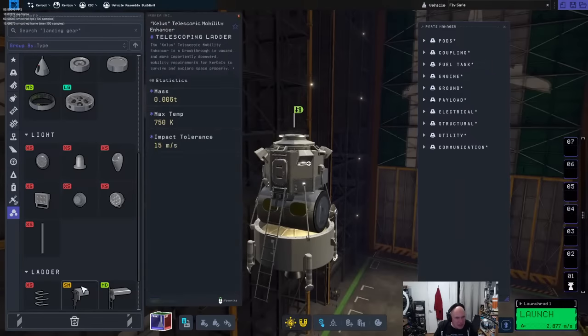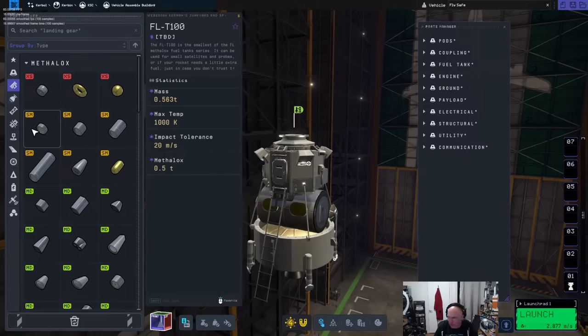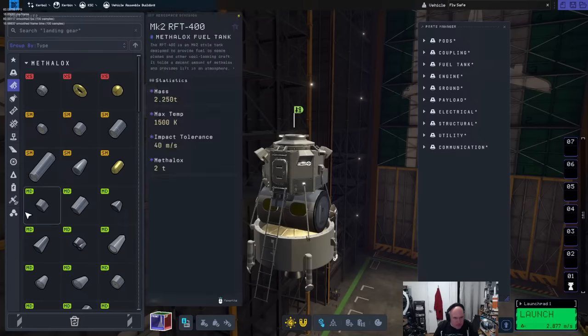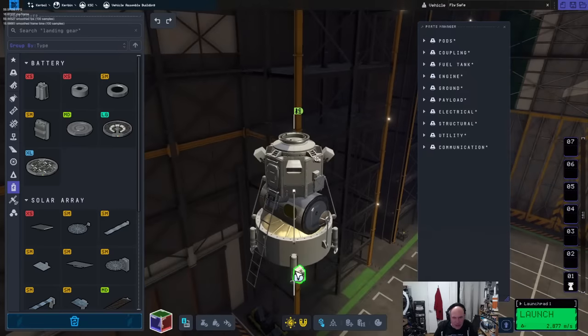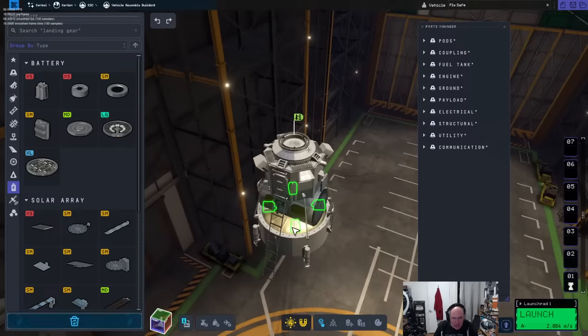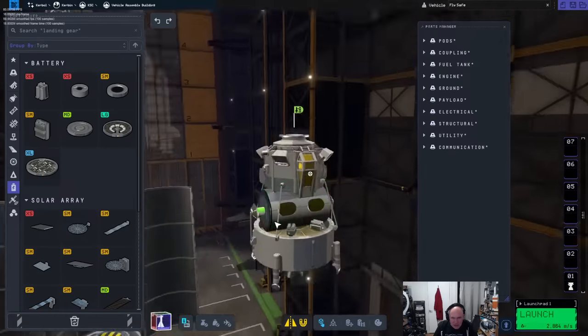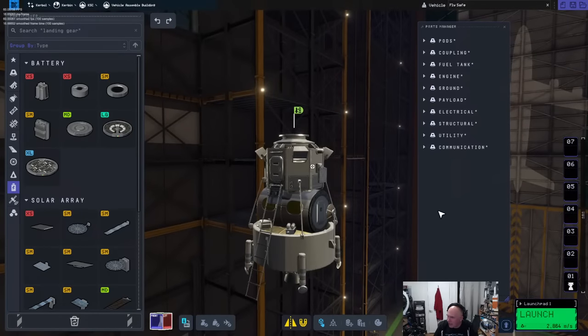We get some solar panels and I need some batteries in there as well. 2.8 kilometers per second — this has so much performance. It's nice to have something rather than nothing. I've got so much delta-v I'm trying to think of parts I can bolt on that will make it seem semi-useful. I'm going to rotate these 180 degrees — there we go, this now looks a little more like a lander.